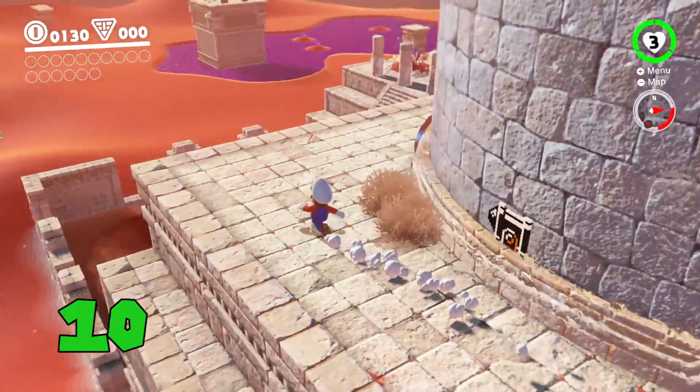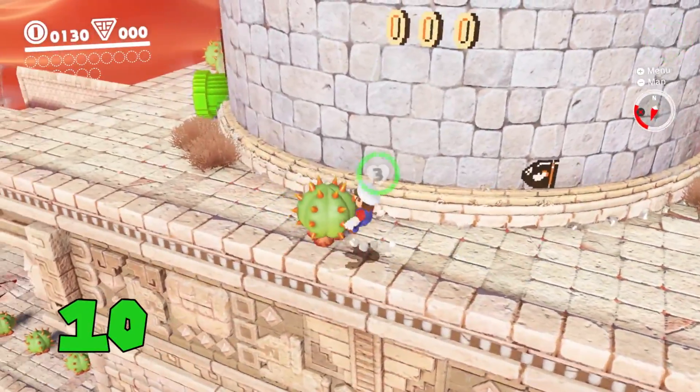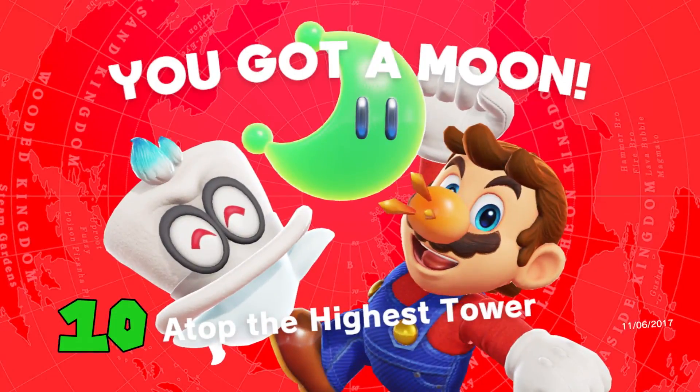If you run Mario's face into a cactus on the Sand Kingdom stage, he will have cactus needles sticking from his nose. Ouch!